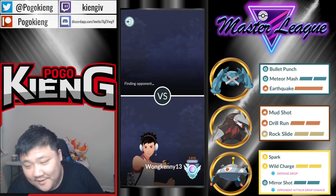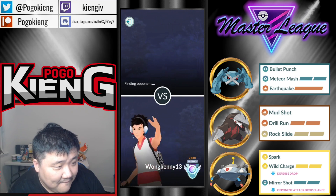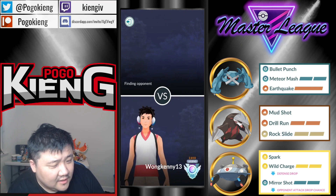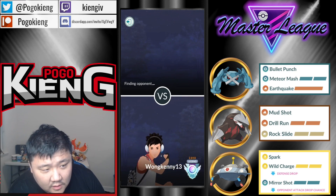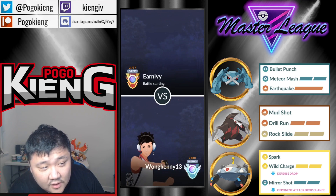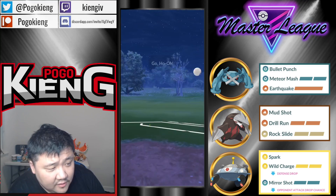The queues in open are pretty crazy. Magnezone as the third steel is interesting — oftentimes you see Melmetal. But maybe Magnezone helps you with the Zacian matchup better than Melmetal.